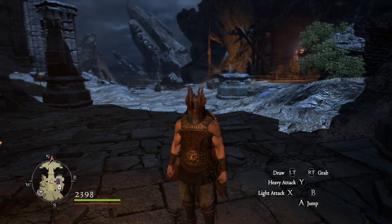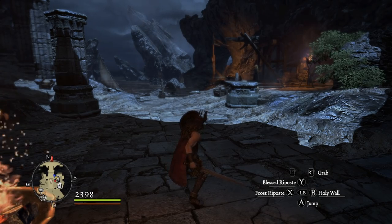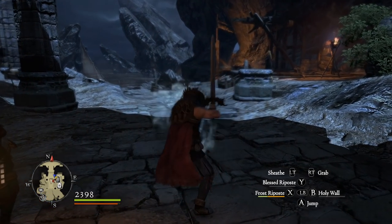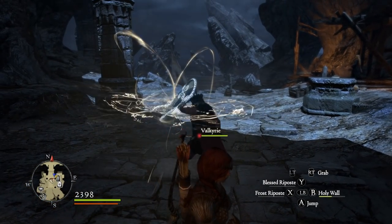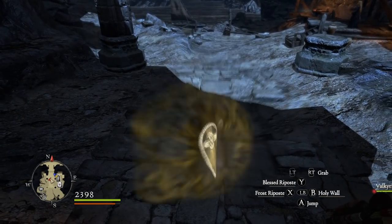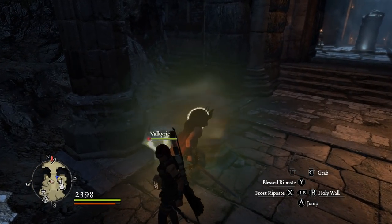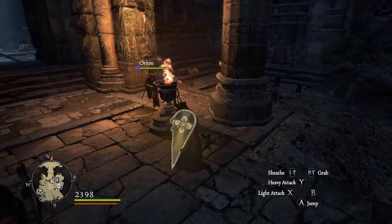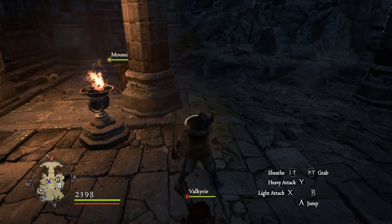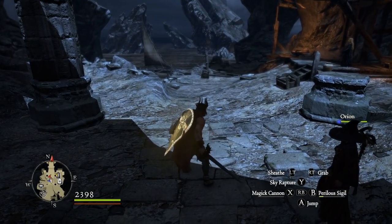Welcome back! I've upgraded to ripostes, which are stronger versions of counters. I'm running the Holy Wall skill — while it's active I can stand in front of Valkyrie and the casters and it'll block for them as well. Given the dragon fight, I feel like that'll be worthwhile. We also now have Magic Cannon and Perilous Sigil.